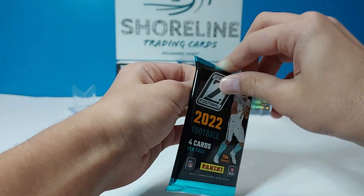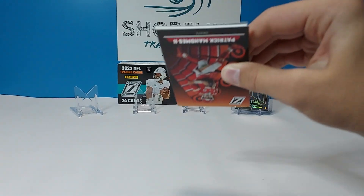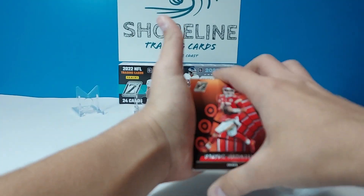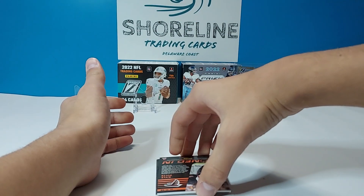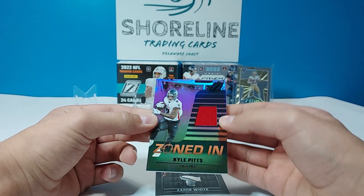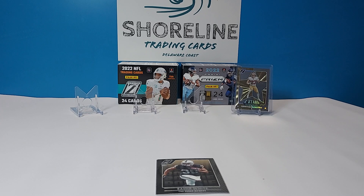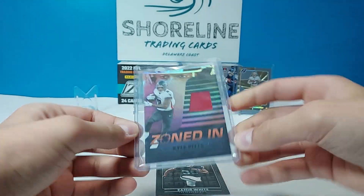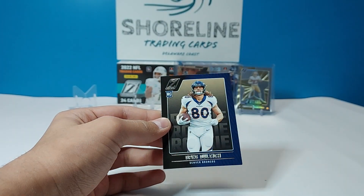Third pack — this feels thick. We're like one for probably eight on autos but it's alright. Got a Mahomes, and it'll be a Zoned In of Kyle Pitts — not even a rookie. That's our hit of the box: Kyle Pitts mem card. We also got Zamir White and Greg Dulcich.